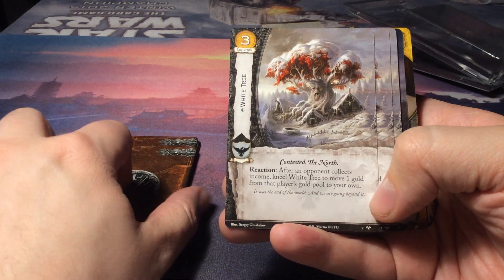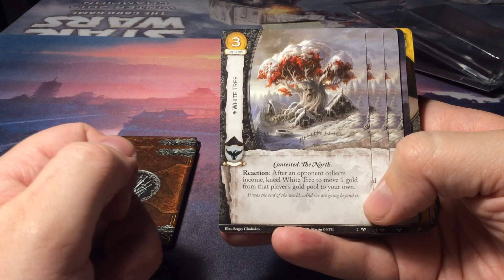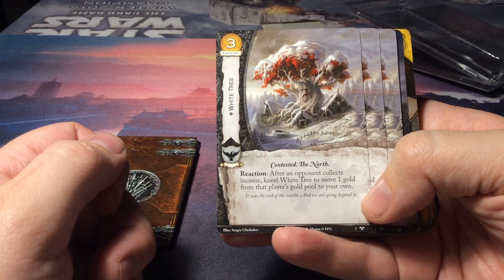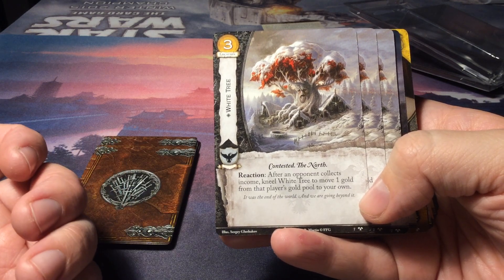Also for the Night's Watch we have the White Tree. It is contested, it is in the North, and it costs three gold. As a reaction after an opponent collects income, kneel White Tree to move one gold from that player's gold pool to your own.